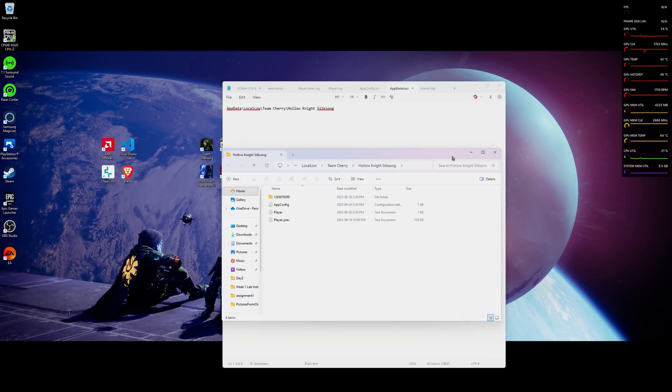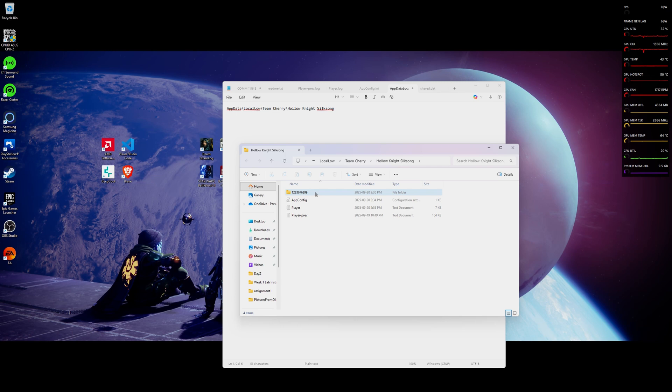It'll enter a folder right here where you are going to want to go to this random number. I believe this is most likely a player number, or probably not — I don't know, it's a random string. But here you're going to see I already did the duplication. I'm going to do it one more time for you guys.